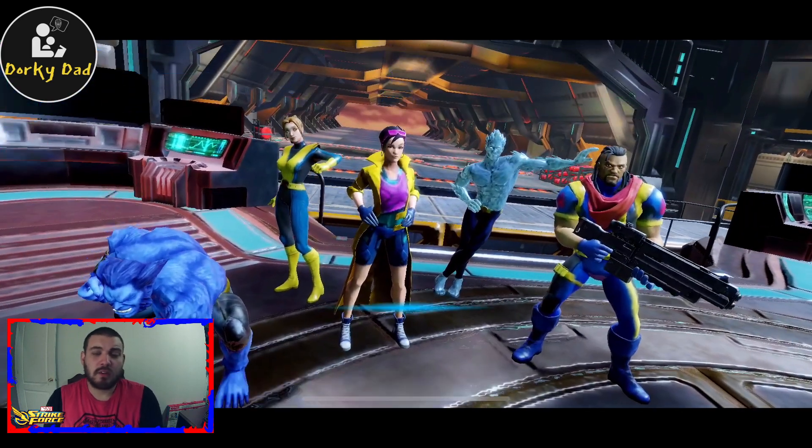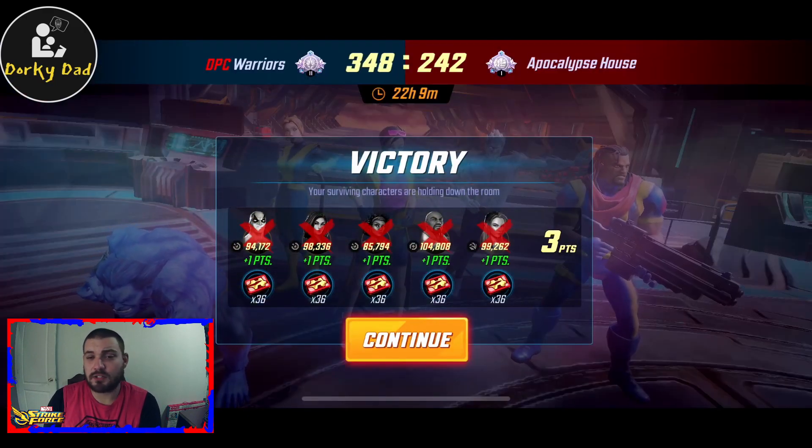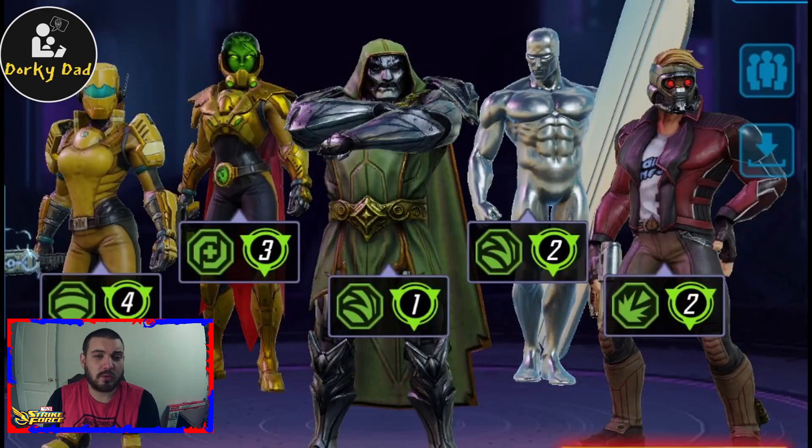You'll recall from the last video I was talking about a certain team I'd like to try. In short: Scientist Supreme to cleanse the ability block off Doom, and Star-Lord to give energy to Doom. Doom and Silver Surfer should be swapping spots as well as activating the Silver Surfer passive for extra focus. AIM Security was really just there to give more speed to Scientist Supreme so she would go before Doom, but that wouldn't have worked if Doom was dropped into yellow.